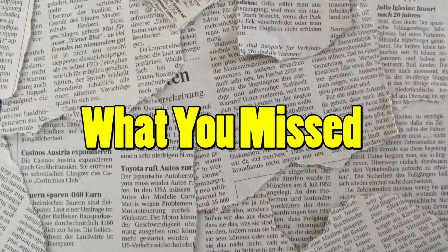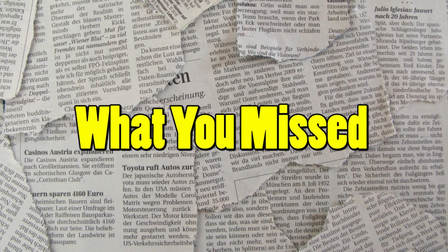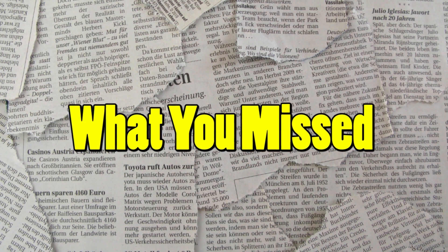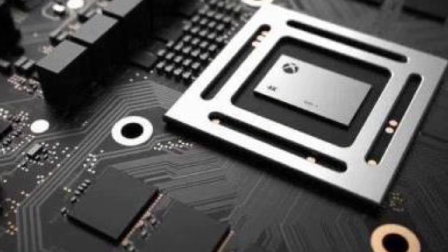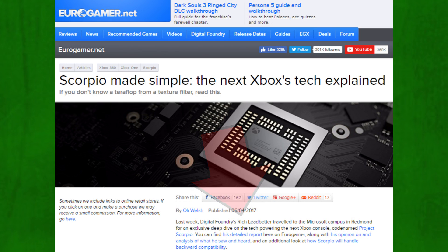Welcome back to What You Missed, a video game news show where I discuss articles that occurred within days to a week ago that you may have missed that are important to the video game industry and possibly to you. Earlier this week, the Scorpio was made pretty simple by Digital Foundry's Rich, and this is coming from Eurogamer.net.